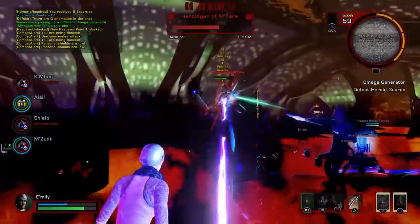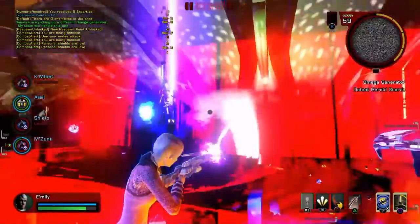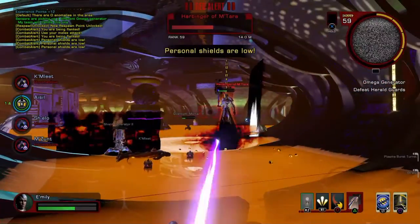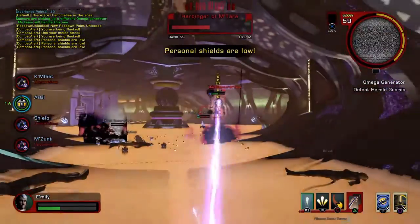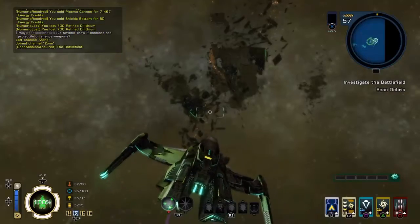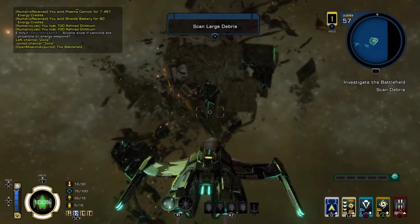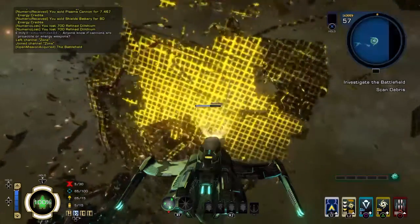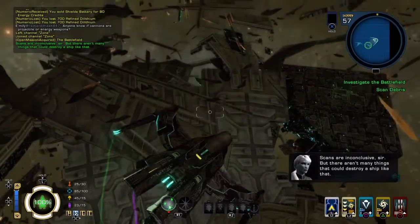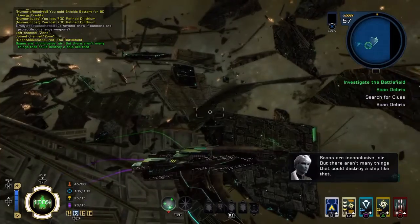This game tries to include all of it, but if they could have kept the space combat the way this game has it and then done something like a first-person thing structured like Star Trek Voyager Elite Force, that would have been awesome. Moving on to graphics: the space stuff once again looks great. The way sunlight reflects off your ship and the particle effects — like flying through a nebula — all that stuff looks really good.